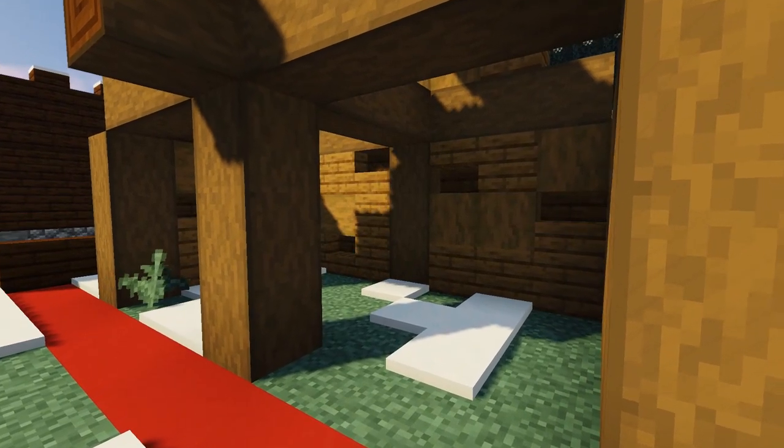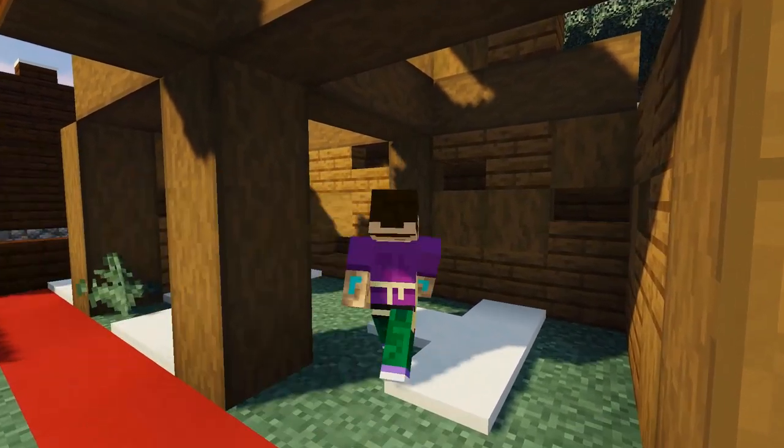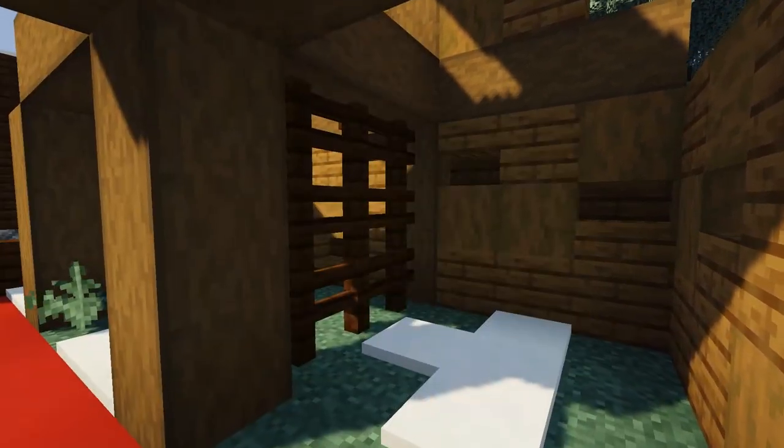Next we're going to grab some dark oak fences and we're going to fill in the wall in between each stable to form a sort of barrier between them.